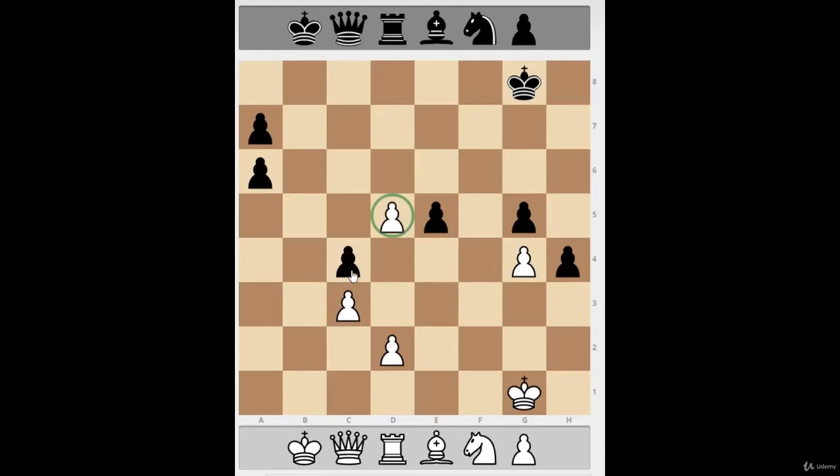The pawn on c3 is not a threat — it's got a complete blockade in its way. It will never get to c8 until there is no pawn on c4. Until then it's a blocked pawn and it's nothing special. But the passed pawn is special because it's got no one in its way. If the king was just a bit further away and not in the square, it could run and promote, but because the king is in the square it's not so simple.